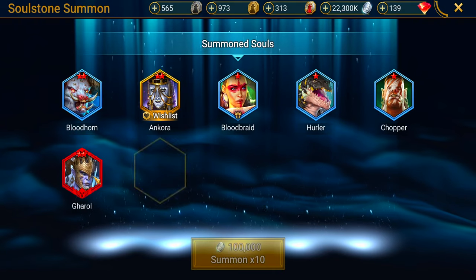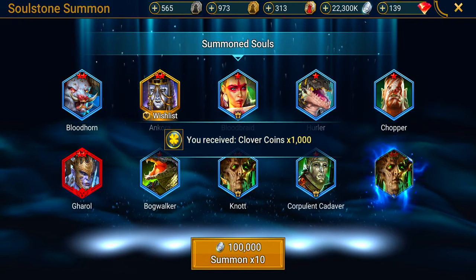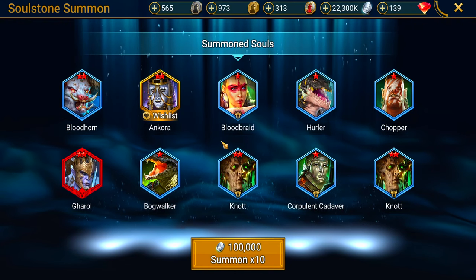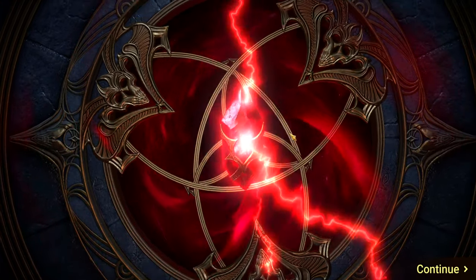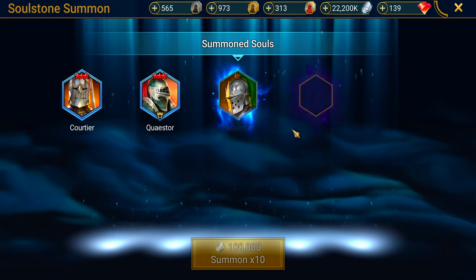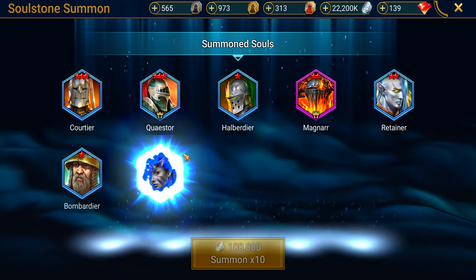I see accounts that have every single mythical in the game. Those guys must be like oil sheiks or something. Alika, Stout X-Men — nothing good here. Magnar is an absolute unit in Arena. Allure — an awesome epic. I already have a four-star soul for him, so nothing useful here for me.